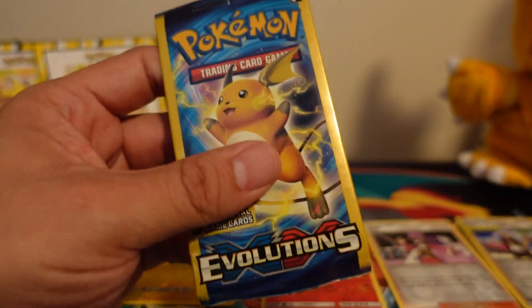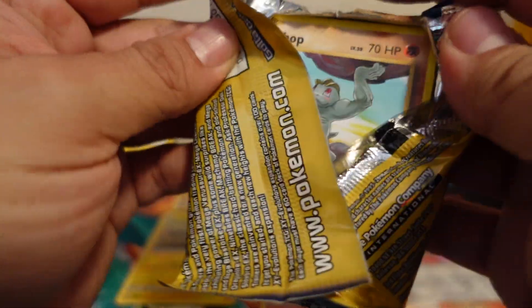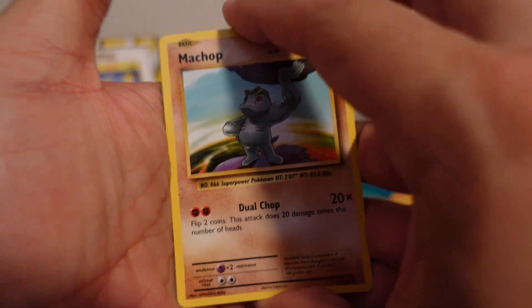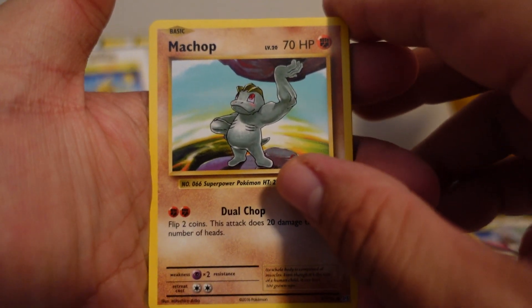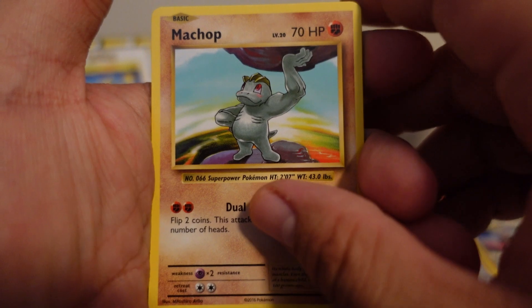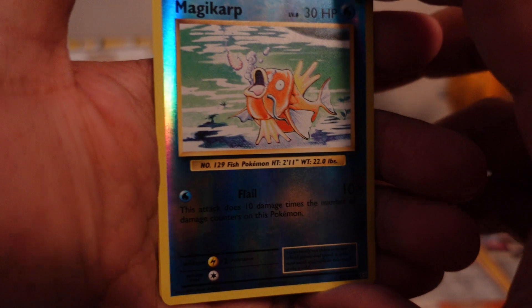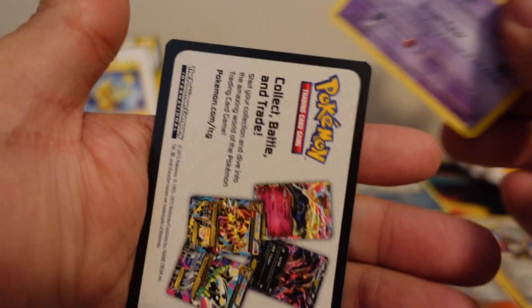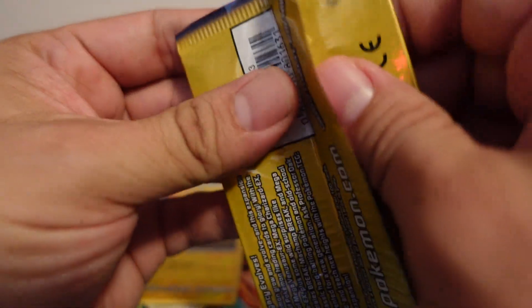My favorite packs — Evolutions. Smash that like button for that last pack magic. Let's see if we can pull some amazing cards out of these Evolution packs. This just brings back so many memories just seeing these cards, like Machop. You know how many Machops I pulled back in the day? I think I used these as door stops because I had so many of them. Reverse Holo Magic card — that's awesome. We'll put you next to the Premium section. And then Haunter.